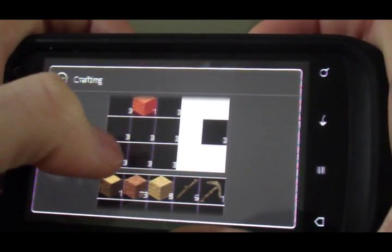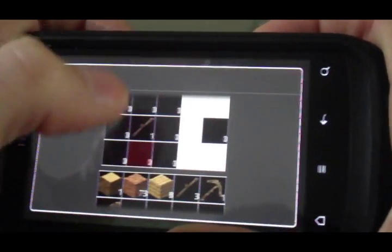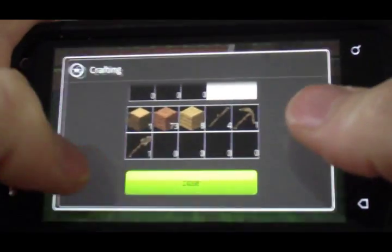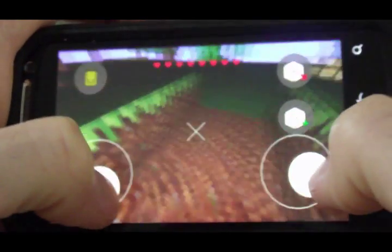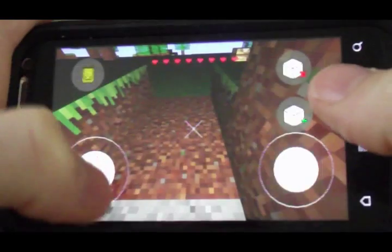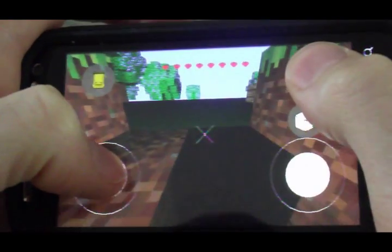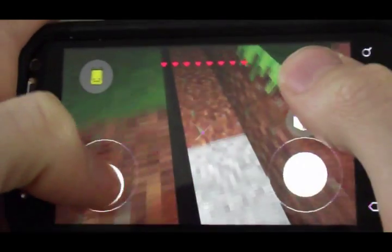I'll also make a shovel, because shovels are much better at digging the dirt — I'll demonstrate that now. There's the shovel. Equipped it. And it just flies through the dirt a lot faster — see how quickly it deletes it.